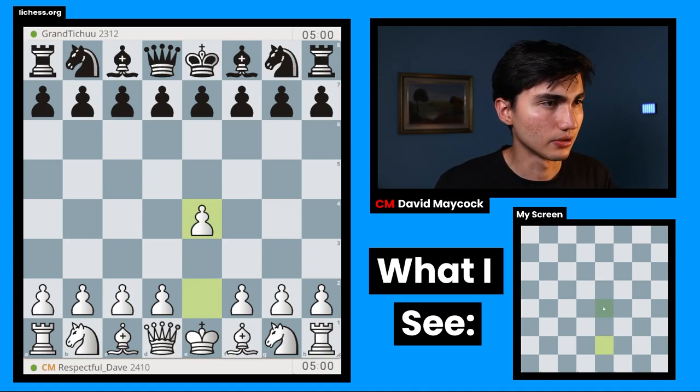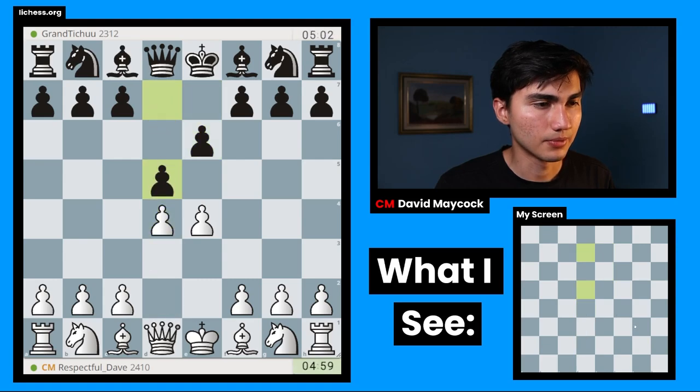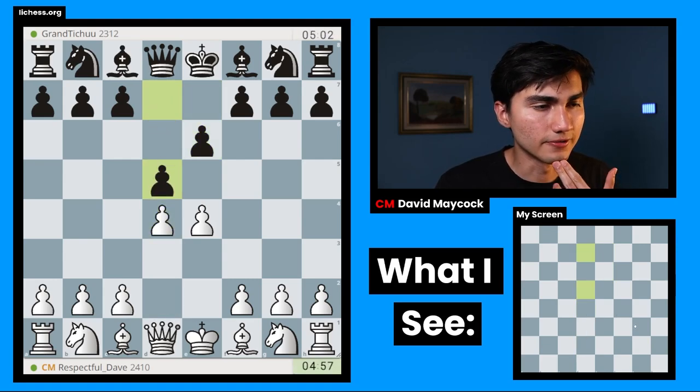We found a game, we're playing with the white pieces. We're going to play E4. E6 played by my opponent, D4. Very likely we're going to play a French — we have a French over the board.